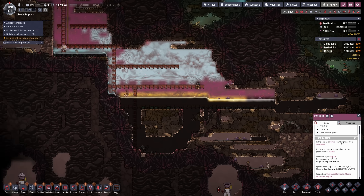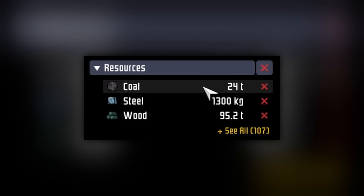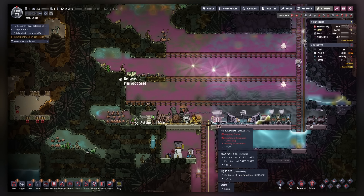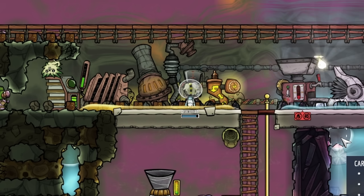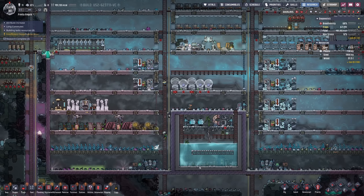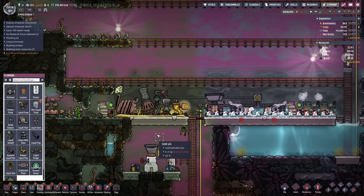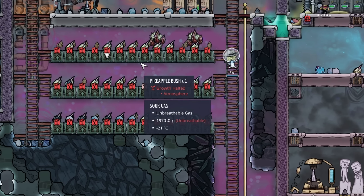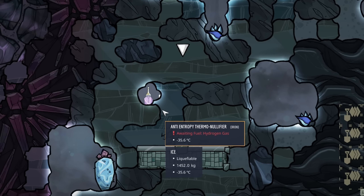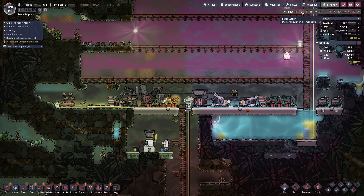Petroleum has a much higher evaporation point - only at 500°C does it turn into sour gas. Resources here that I've pinned: coal, steel, wood, and plastic - we need these soon. Everything is looking good, we just need enough resources to set this up properly. Oxygen is not looking too good - there's too much carbon dioxide. Carbon skimmers are working so we should be fine. We can use petroleum generators here for power. This sour gas has gone so far up - my pike apples aren't growing.